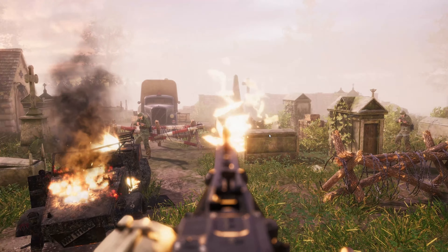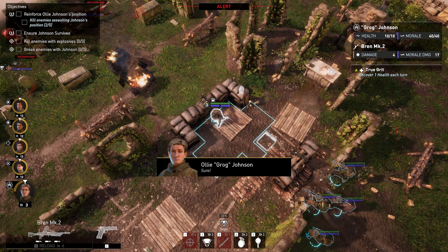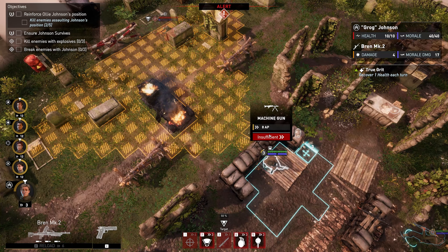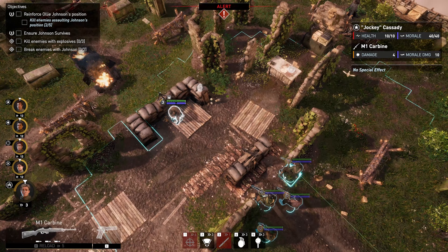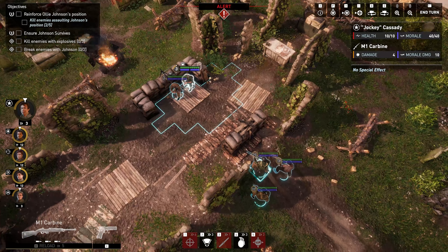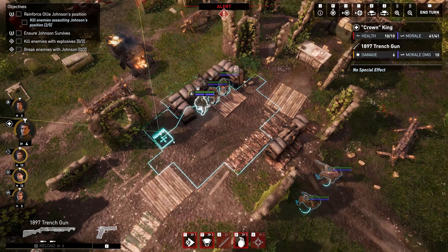We're gonna start off this battle, which is a little different from normal battles in this game. There are sort of three modes — I think it's ambush, assault, and stealth — and every one of these three will determine how you play a specific mission. Obviously this is assault, and the enemy already knows where we are as part of the mission.